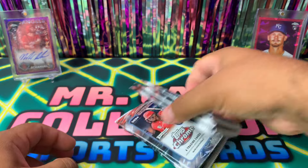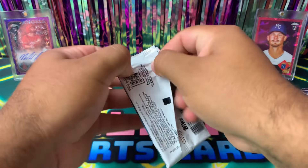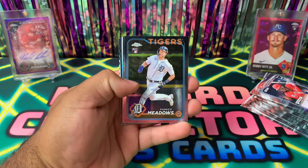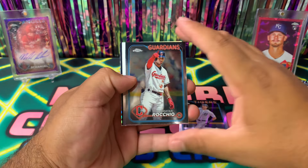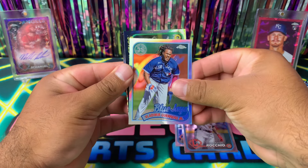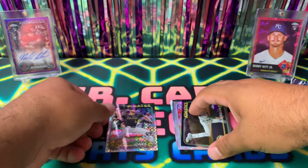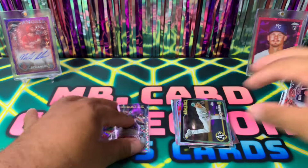Alright, diving into pack number one — looking for Ellie De La Cruz, one of the rookies we want to pull. Building this stack: we got a 35th Anniversary card, Parker Meadows rookie, JP Martinez, Brian Rocio, Vladdy Guerrero Blue Jays, a prism Paul Blackburn, and here comes our first x-fractor — looks like a rookie of Jared Jones. Really nice looking card. Because it's a rookie, we're going to go ahead and sleeve it up.